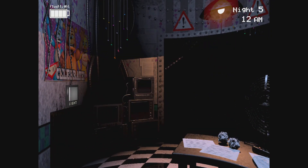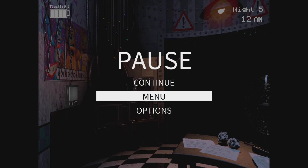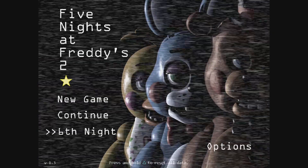But on computer you have to like point out like Freddy's nose. So that's how to press Freddy's nose in FNAF 2.